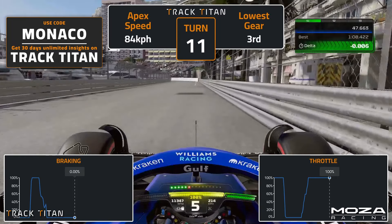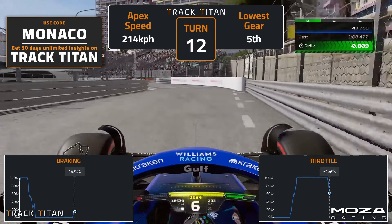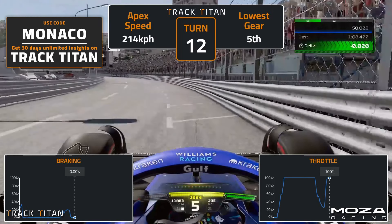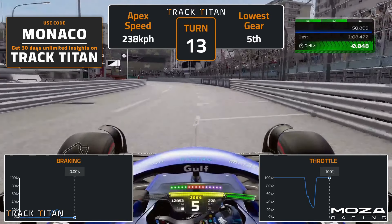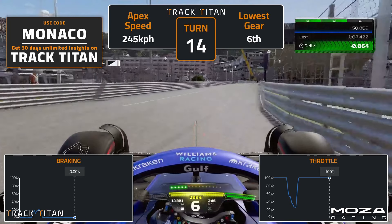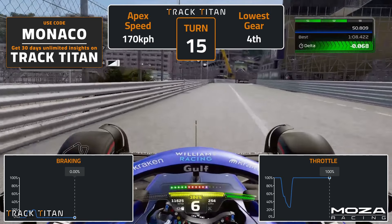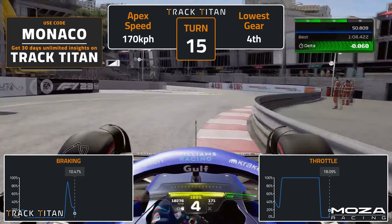Into turn 12, start turning in at the 15m board. Change down to fifth gear, lift off the throttle to around 25% and add a bit of brake pressure too, which will just help prevent understeer. Turns 13 and 14 are easily flat, so keep your steering smooth, use as much kerb as you want and just straighten the run as much as you can. The braking point for the turns 15 and 16 chicane is tricky, so spot this bush on the left and brake there. You only need a quick but sharp blip on the brake and slightly trail brake to the apex of turn 15.